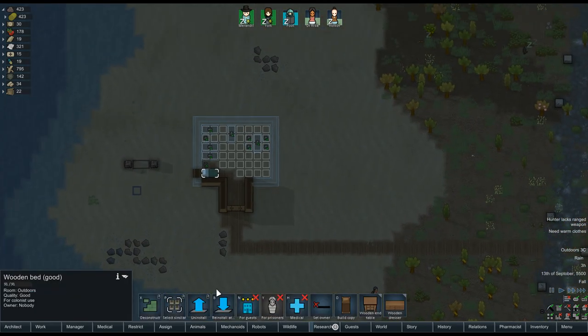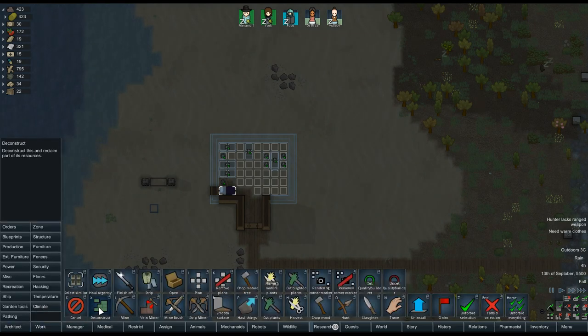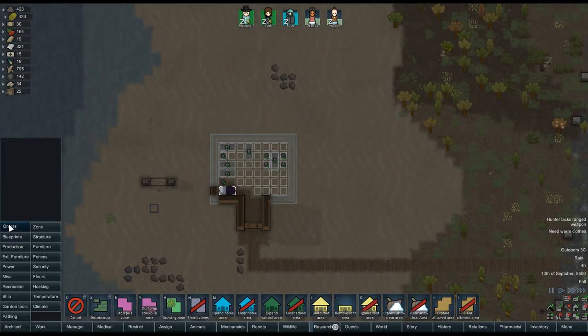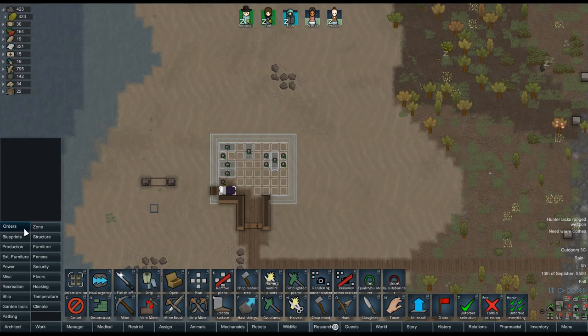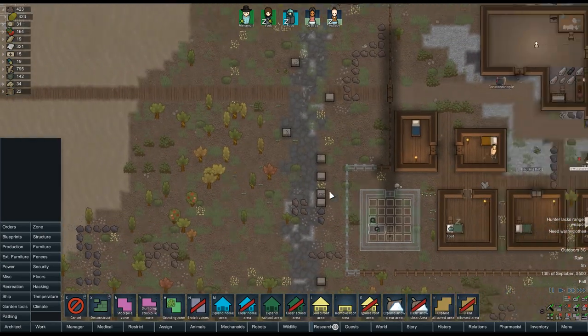What do we have here? A good wooden bed — it's going to be four guests now. Can I set this whole area as like a guest zone? Let me do that. Maybe just with the beds — that's just how that works. I thought there was a way of setting that up. Well, once we get that fixed we can look a little more into it.